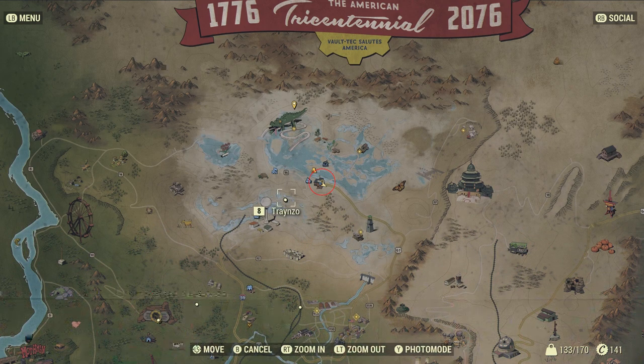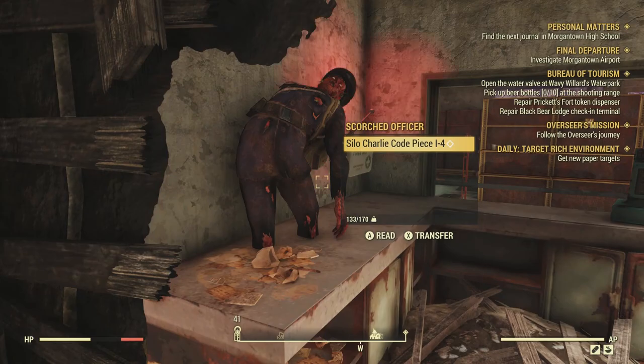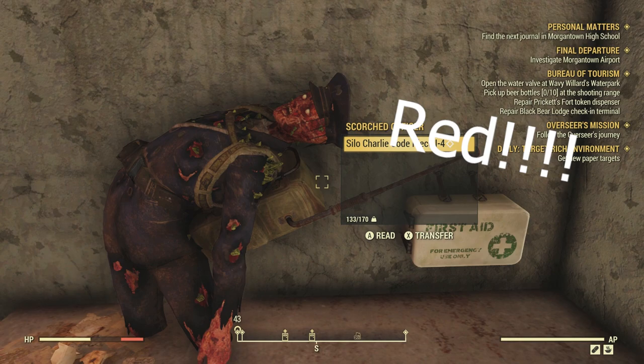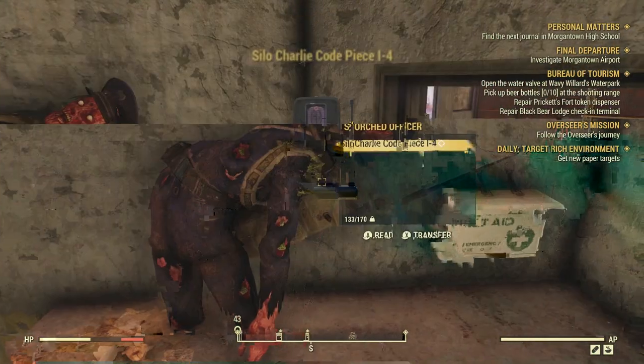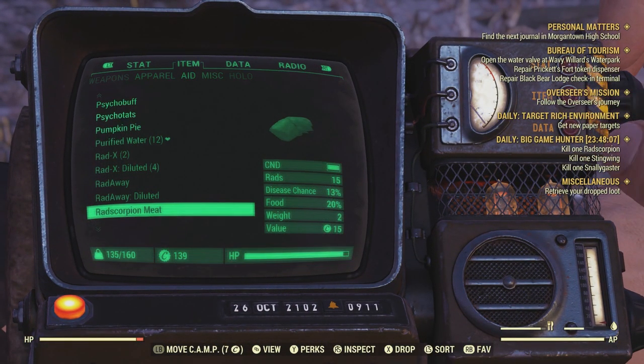I found these two launch codes from scorched officers, which makes me think we have to find scorched officers to unlock launch codes. As you see here, these are the first two I found, with the locations shown on the map as blue circles — this one here and the other one just slightly to the right, all in the scorched area top right of the map.